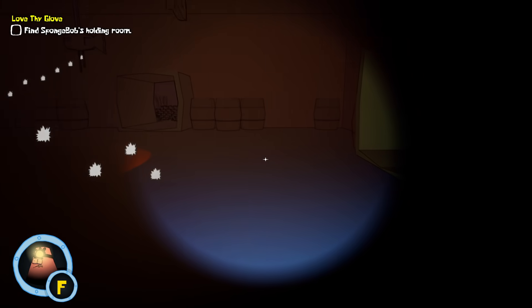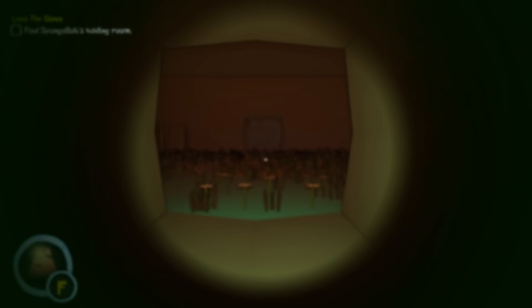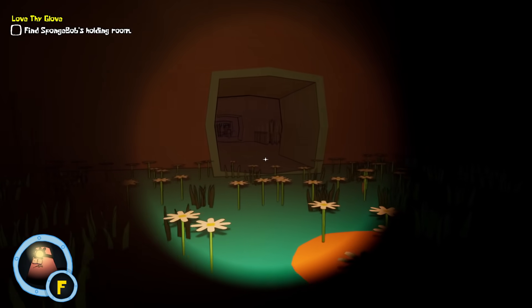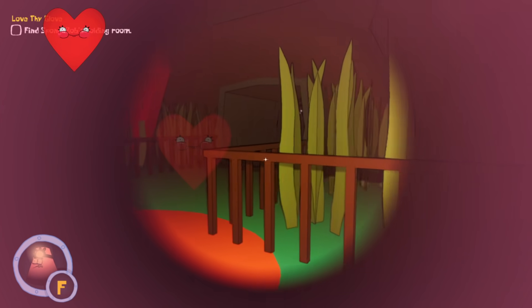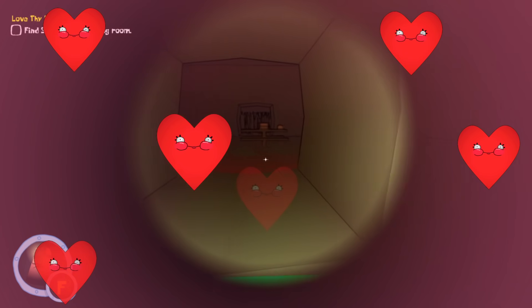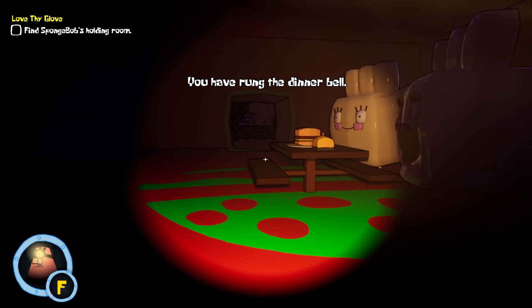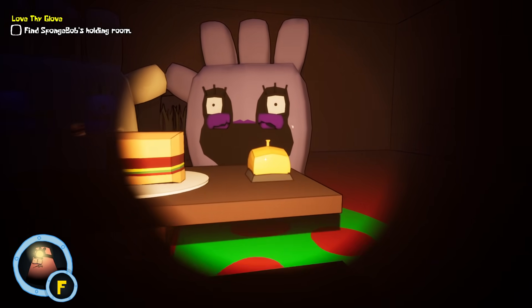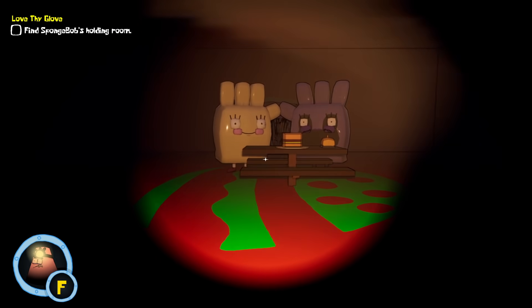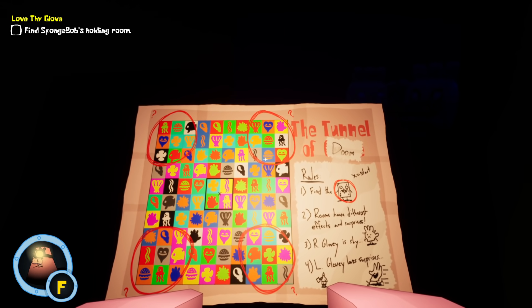Oh no, not this room. Go around — oh my gosh, that was really close. Where am I at now? This place is huge. Leave me alone, you little worms. What do we got here? I see something on this table. Interact — 'You have rung the dinner bell.' Whoa! Hello fellas, what's going on? Is this supposed to happen? Are you guys okay? This is a good time to look at the map. Find the sponge. Rooms have different effects — we got all that.